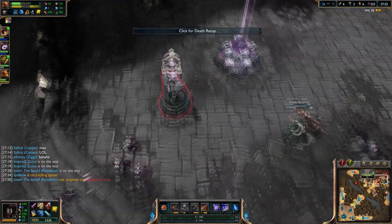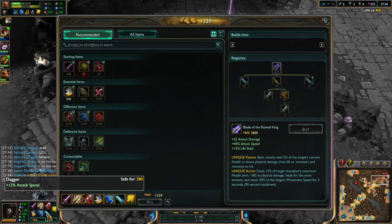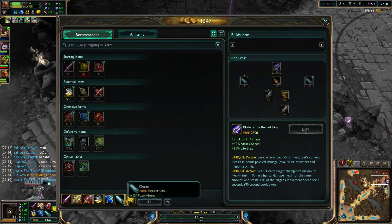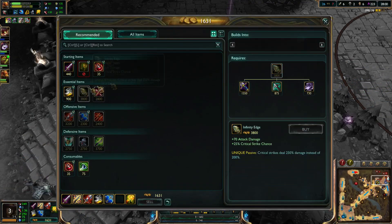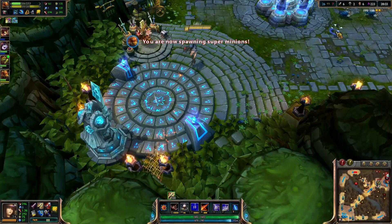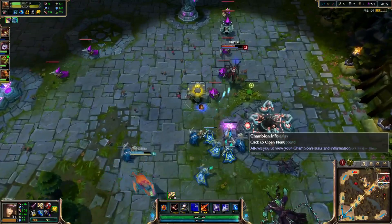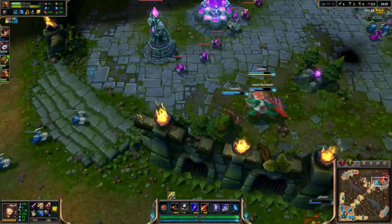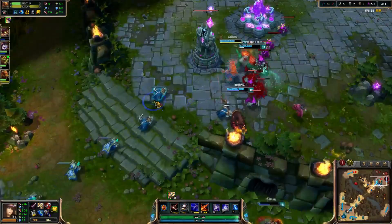I like Blade of the Ruined King. I'm actually trying to decide what to do with this dagger. I'm probably just going to sell it because I don't think I'll ever use anything that requires it. I'd rather sell that over the Doran's Blade. If I was going to use the item later I would have sold the Doran's Blade, but since I'm not, there's no point keeping it either. Plus it sells for more.